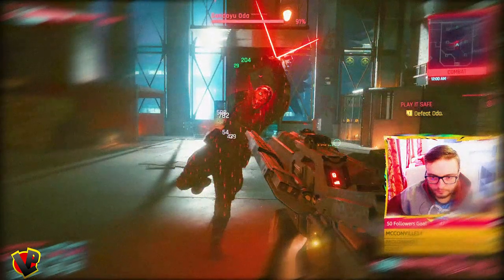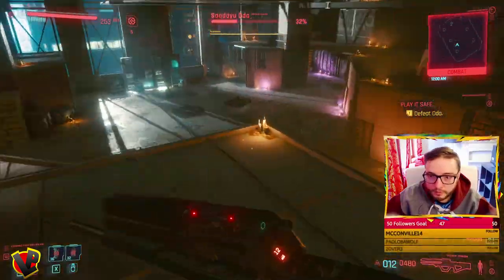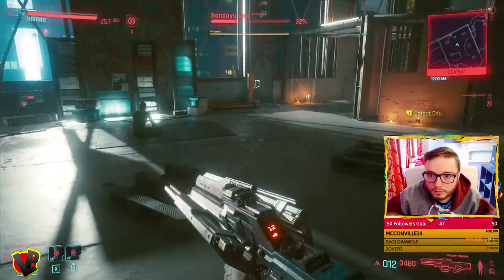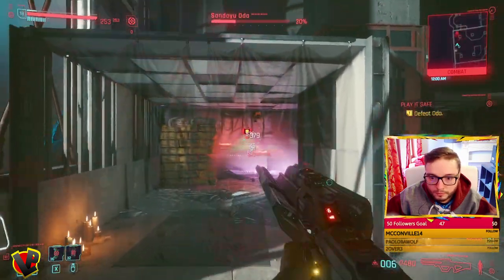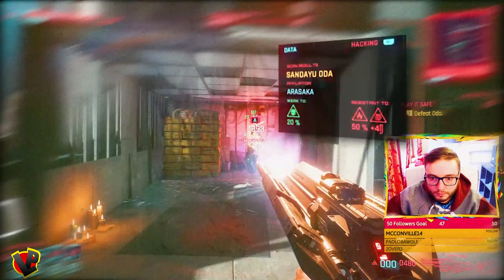This guy is Anako's bodyguard and he's a beast in close combat with his glowing red man's blades. So you should always fight from a distance. He is resistant to fire but weak to poison.